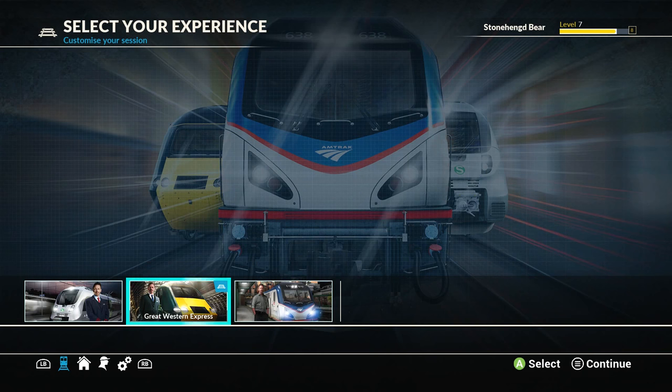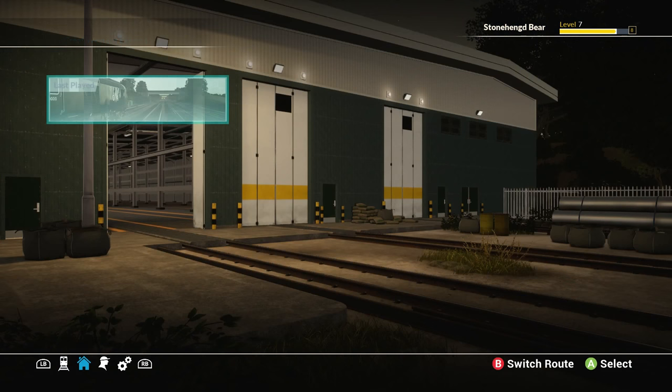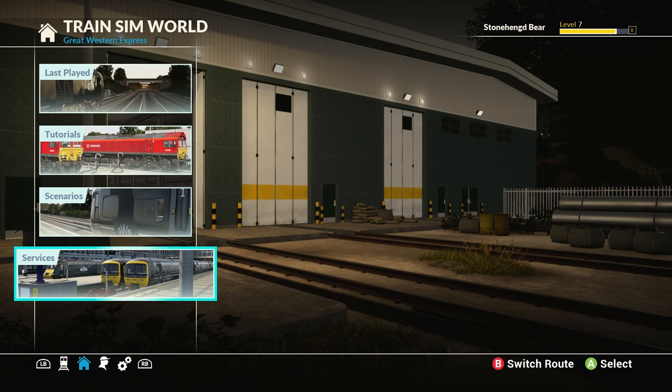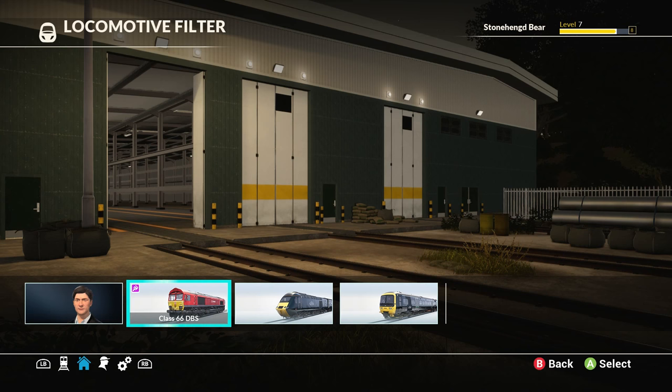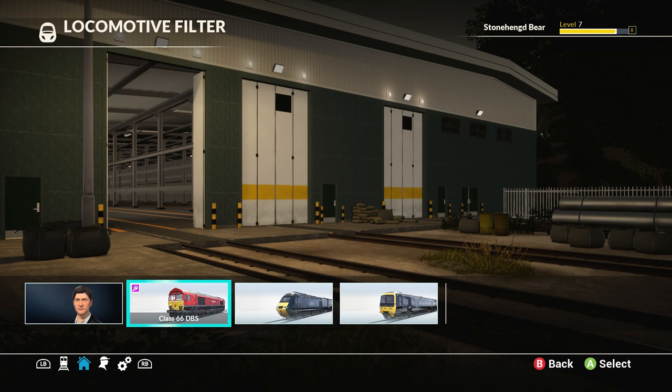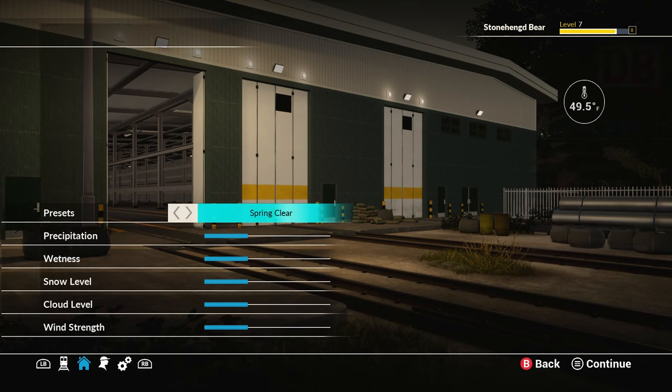I want to show you guys a way to do this easily where you can pretty much just rack up around 60 miles with paying a little bit of attention. You're going to go to Services on the bottom, you're going to go to the 66 DBS. You can obviously go faster with the 166, but for simplicity I'm using the 66 DBS.